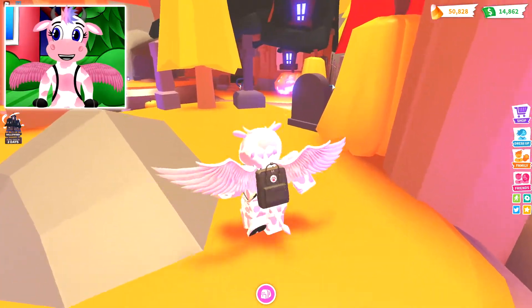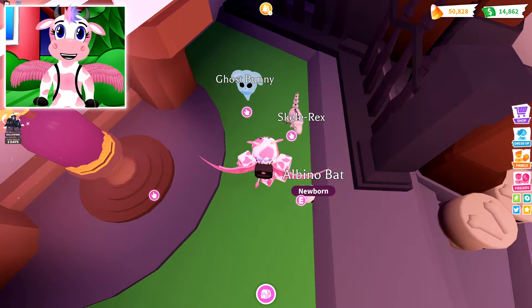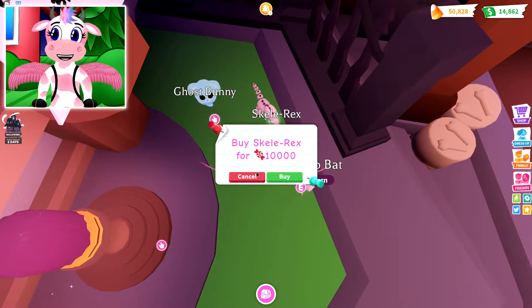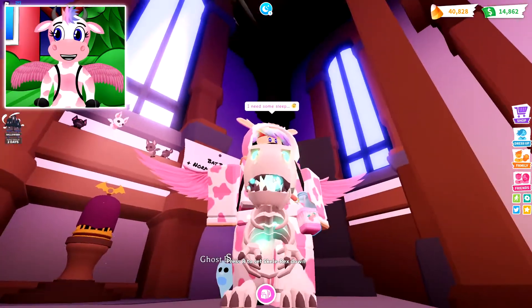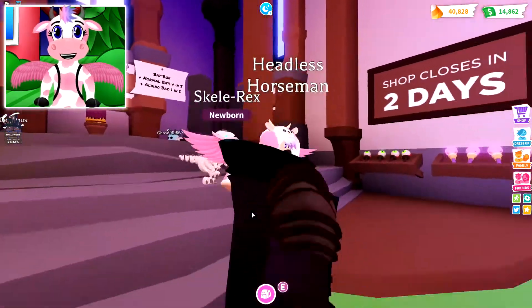Okay, I don't think I'm gonna buy any of the ghost bunnies. Let's buy some Skellorexes — why not? Let's buy one of them for now. But look at it — oh, it's really big too. Look at that, it's really cool looking. Oh, I love it! It's so cool looking.